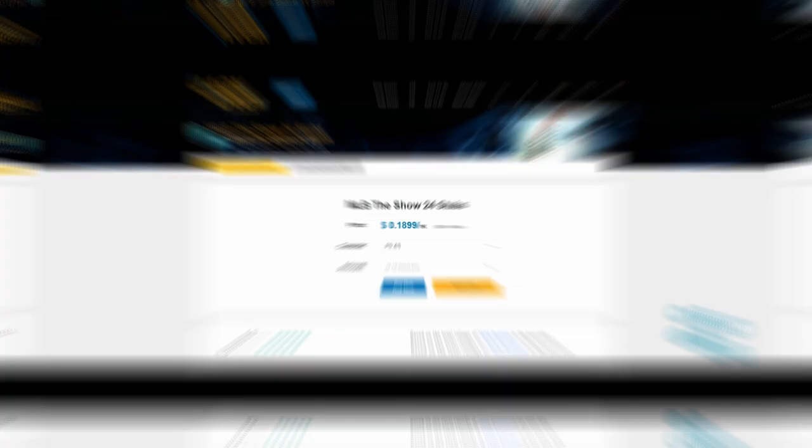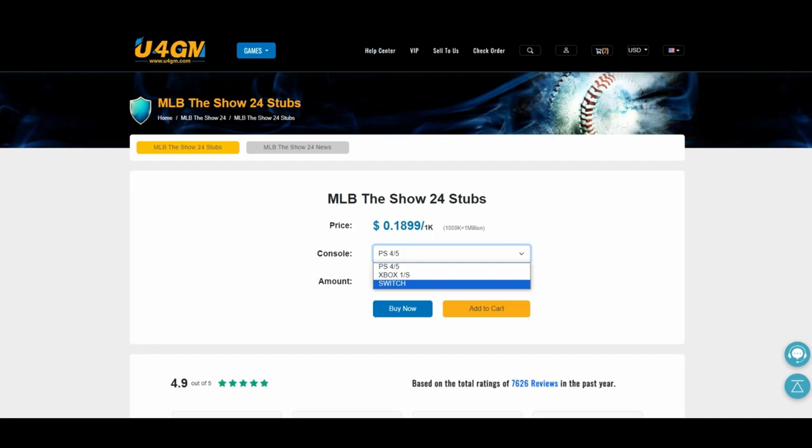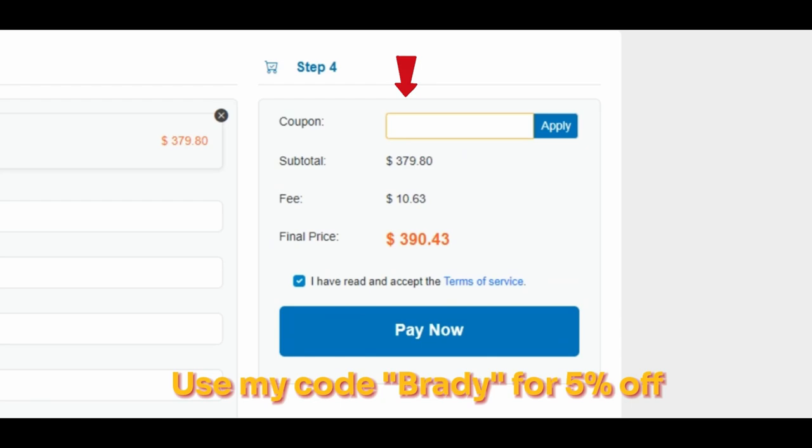Before we get into today's video, make sure you drop a like and sub because about 80% of you guys are not subscribed. Thanks to my video sponsor U4GM — they're offering cheap MLB The Show 24 stubs with quick delivery. Click the link in the description and use my code Brady for five percent off your purchase.